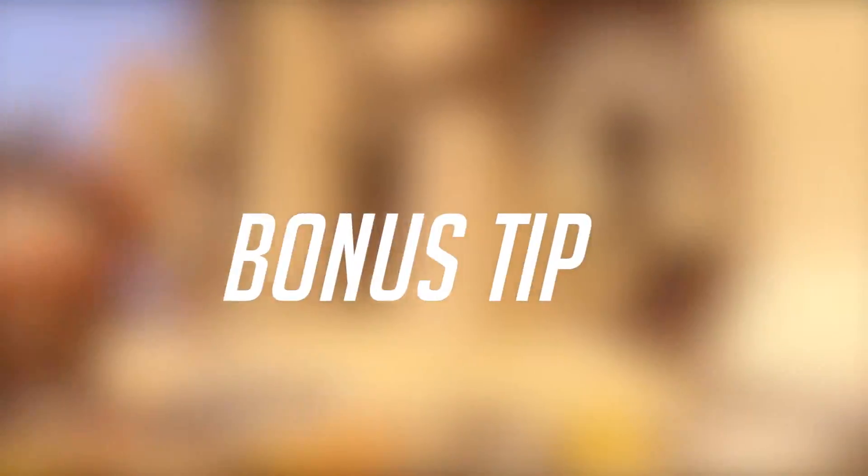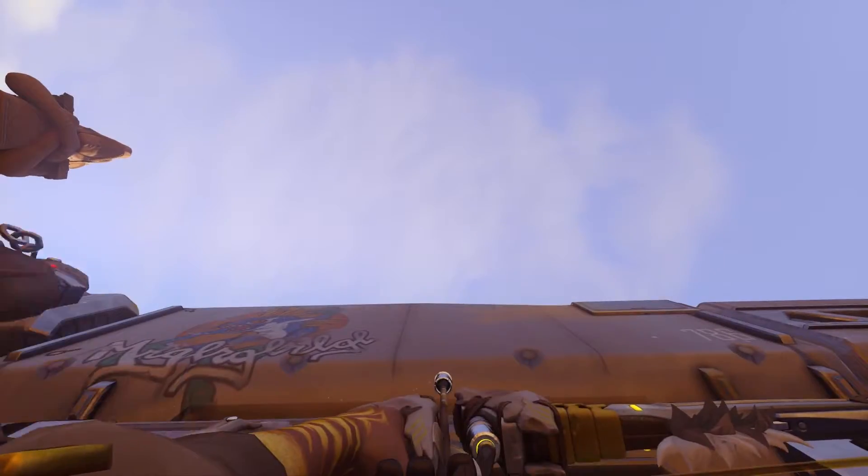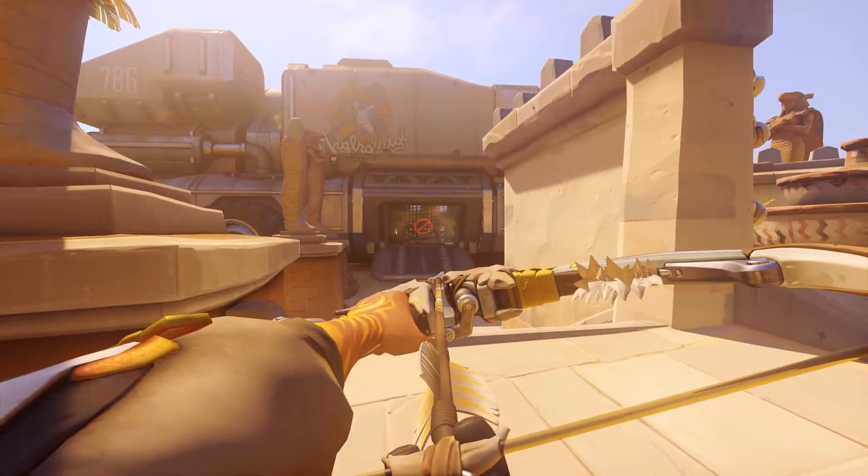Hanzo in under a minute! Here's a little bonus tip: Hanzo's Sonic Arrow can be a useful scouting tool at the beginning of the game. By shooting it directly up from your enemy's spawn door 20 seconds before the game starts, the arrow will fall and activate right on time, giving you its effects without the cooldown.